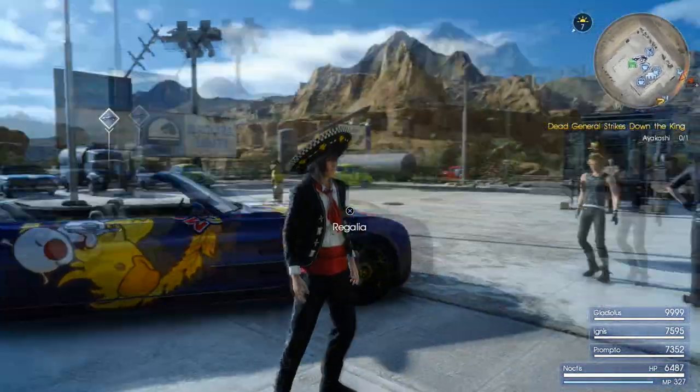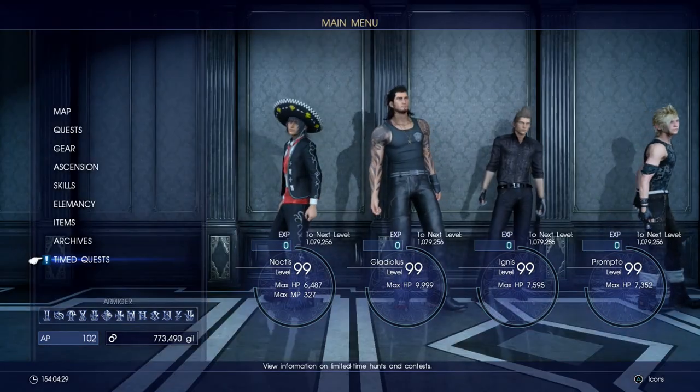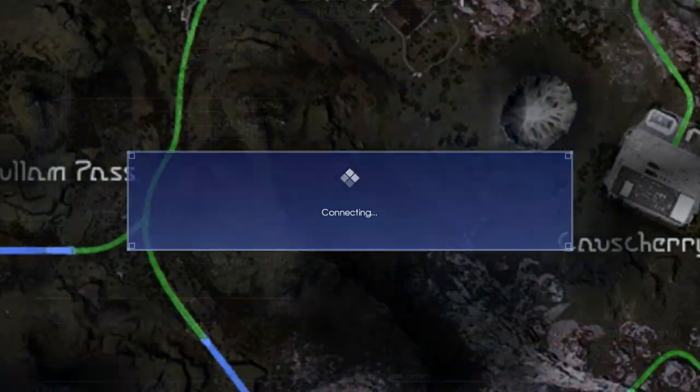The first thing we need to know is how to activate them. All we need to do is press the touchpad on our PlayStation 4 controller and come down to where it says 'Timed Quests.' For now we only have one available. It shows us a slight bit of the map of where it's located, and this is where we need to go to make sure the quest activates.